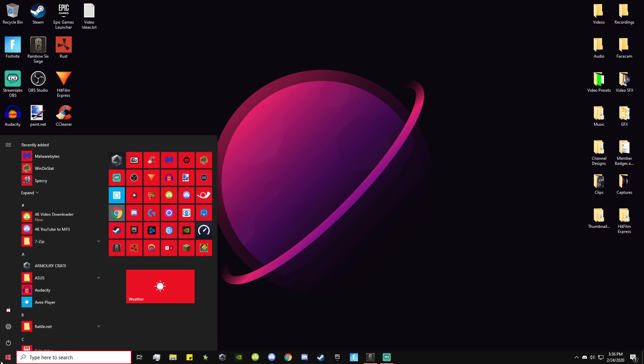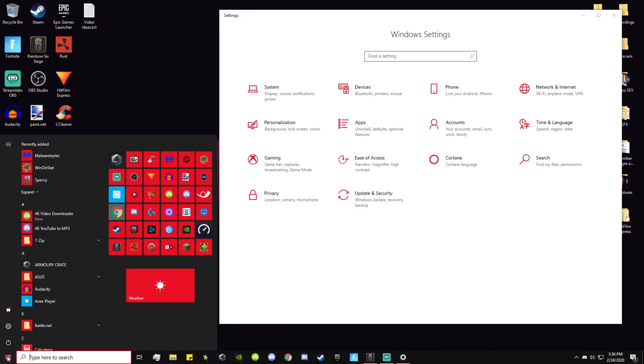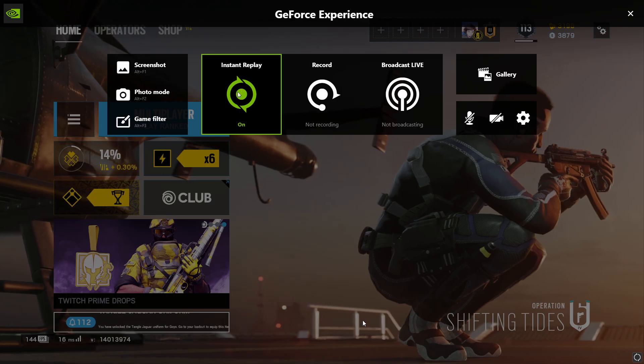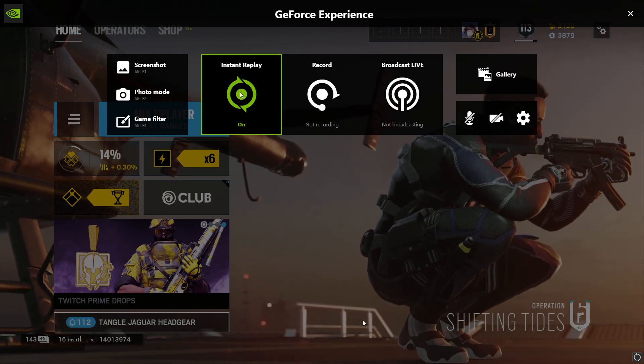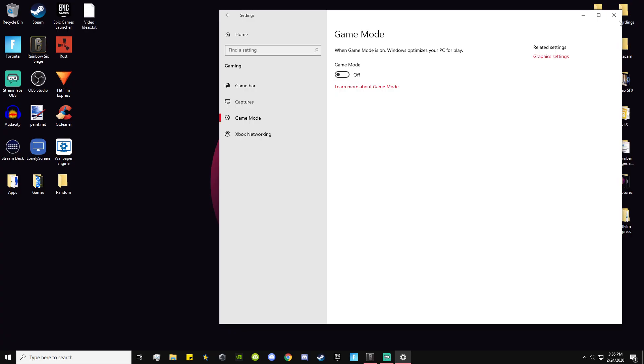Those are the main overlays. The final one: go into Windows Settings, click the Windows button, then Settings, go into Gaming, then Game Bar, and turn that off if you're lacking FPS. I personally use NVIDIA Shadowplay instead. You can also turn Instant Replay off to save some FPS, and you can experiment with Game Mode to see if you like it.